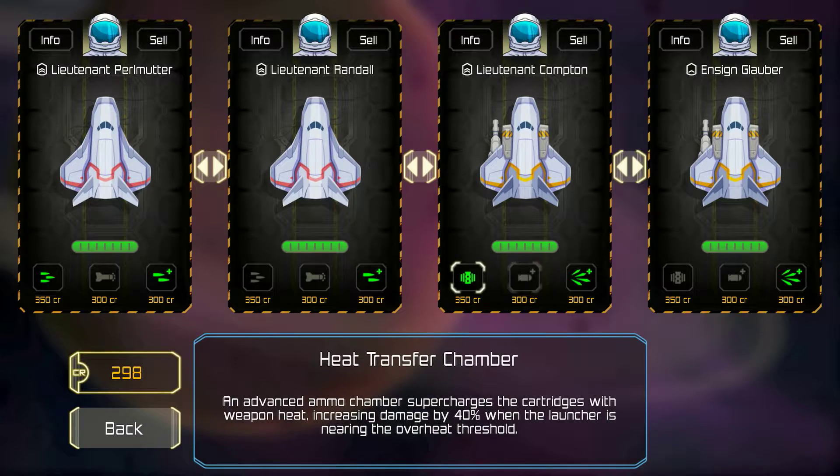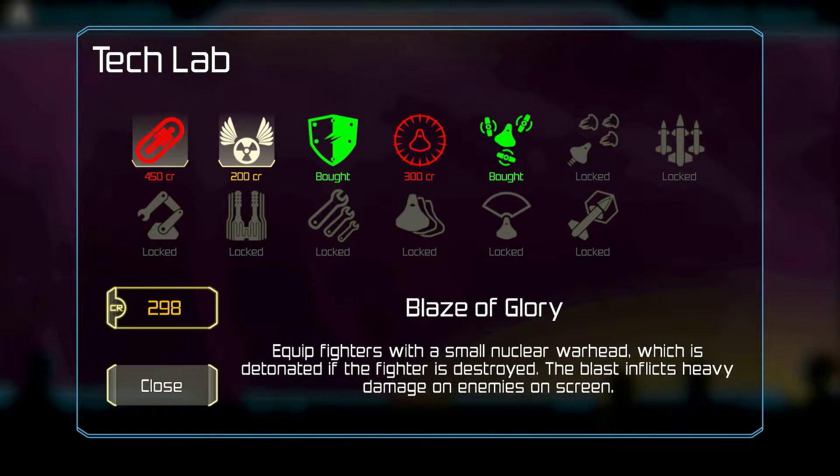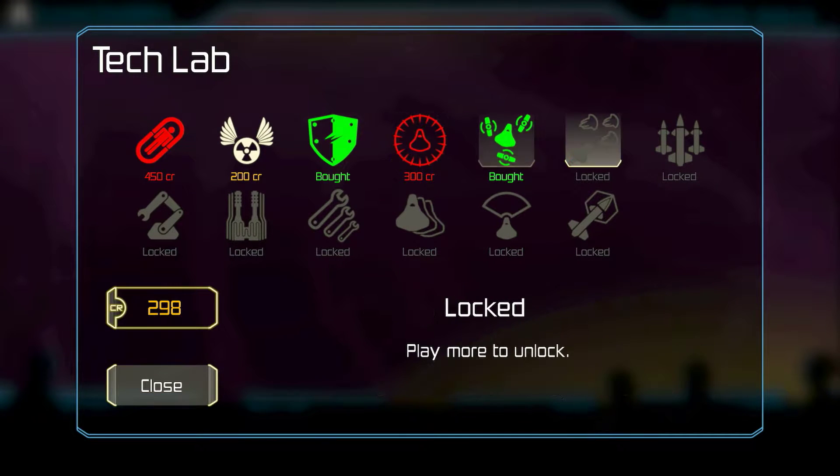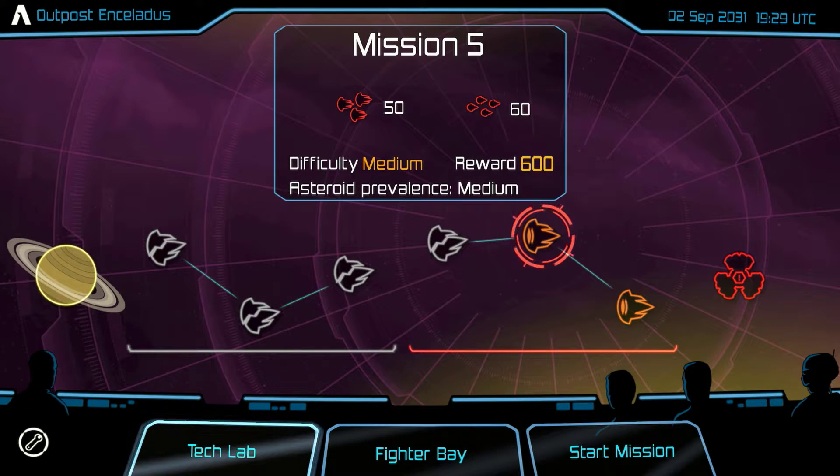You do get different ship upgrades based on what kind of ship it is. And there's a tech lab where you can buy upgrades for all of your ships, which makes it strategic where you need to spend your money. And I like that as well.